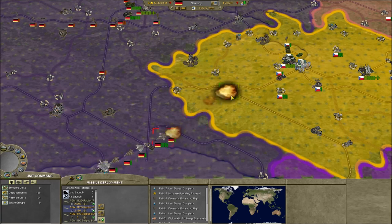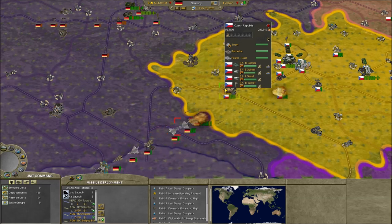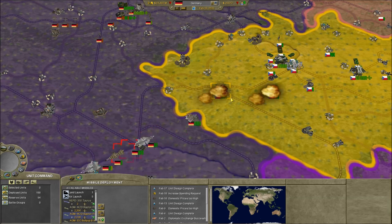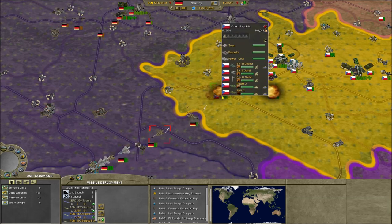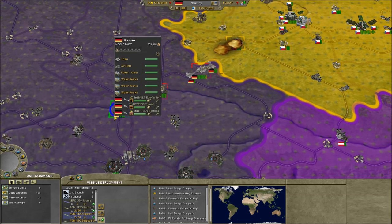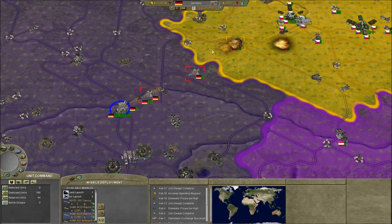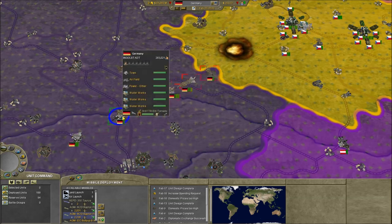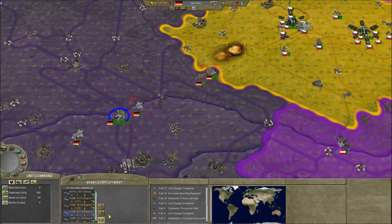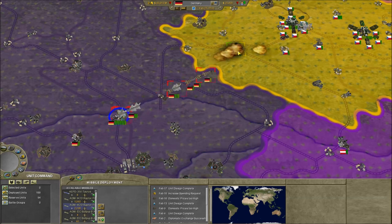Once these units — keep in mind these are kind of cheap units for missiles — once they get knocked out, they're going to start hitting all over here, hitting everything. Then we can send our land units in no problem. The reason I have them patrolling from the airfield is that it comes back here to supply and get more missiles.